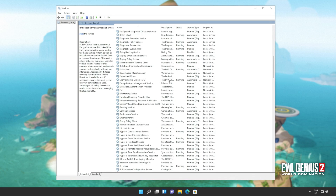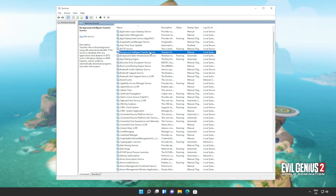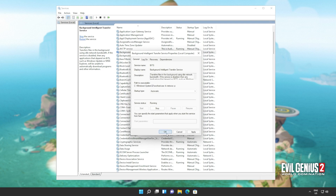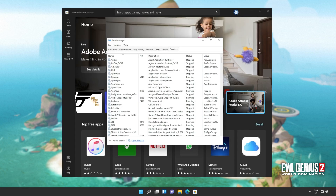We'll do the same for a program called BITS — Background Intelligent Transfer Service. Right click and click Start if it's not running for you. Also right click Properties and set this to Automatic. And we're practically done here — now you can close out of the services window.